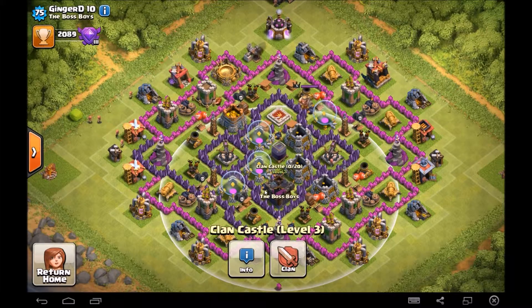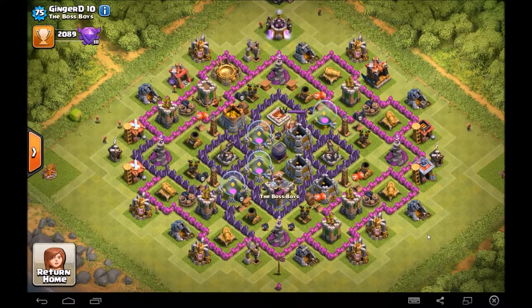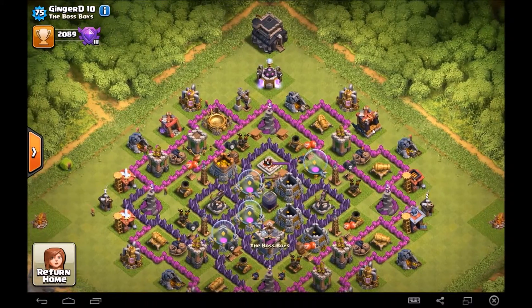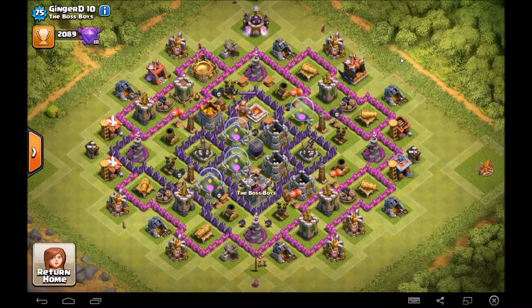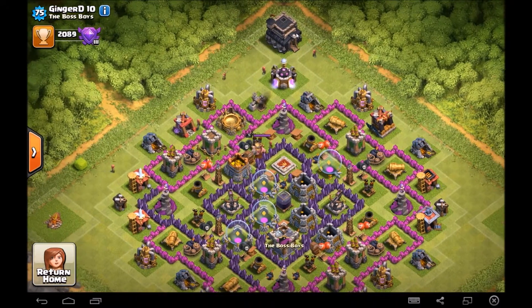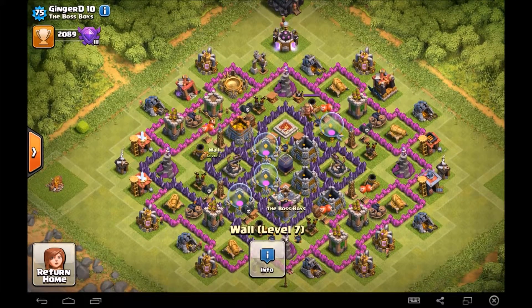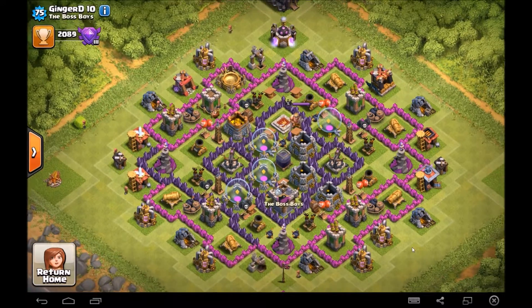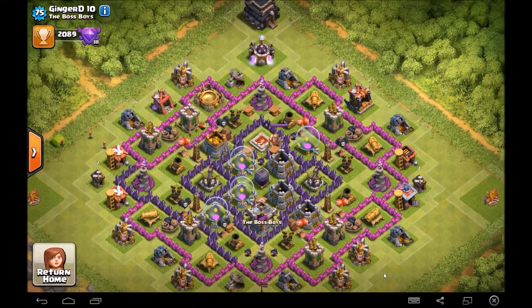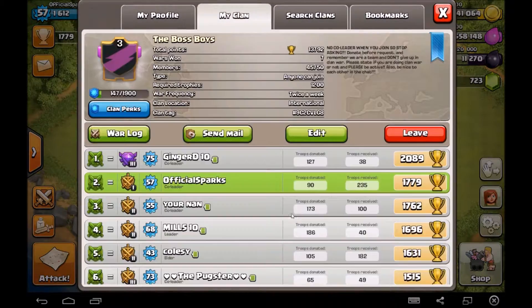Nice X-Bows, well done. Clan Castle — you should probably get it to level four or maybe level five at Town Hall 9. Air defenses are a bit low, only level four — you should probably get them all to at least level seven, very important to defend against air at Town Hall 9. Barracks look like one is a Witch barracks, with the rest around level one — probably get them all up to level five. Do not rush to Town Hall 10. Stay on Town Hall 9 until you're completely maxed out, apart from walls. Overall a decent farming base.